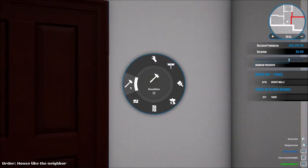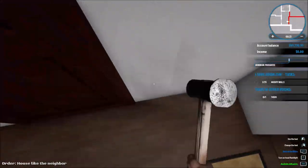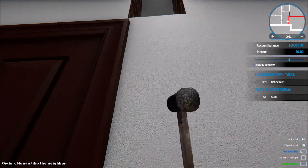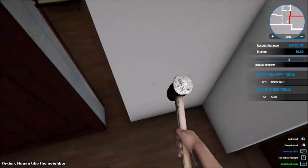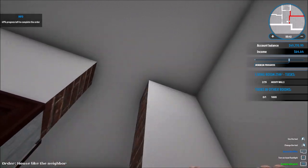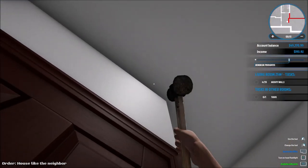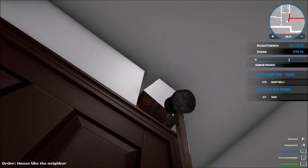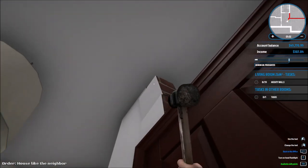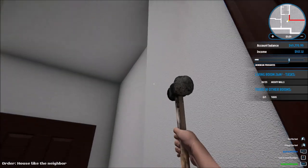It doesn't destroy at first but there it goes, destroying now. When you destroy from the top it's so much more easier. I did upgrade the build stuff, so when I'm rebuilding walls they're going to be already painted, which is really cool. There we go — those two walls are destroyed. I'm going to sell that door, I don't need it. I just need to destroy this right here as well. I'm getting pretty good at destroying walls now that I've got the hang of it.